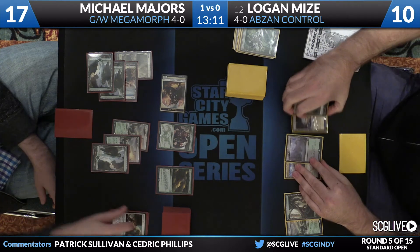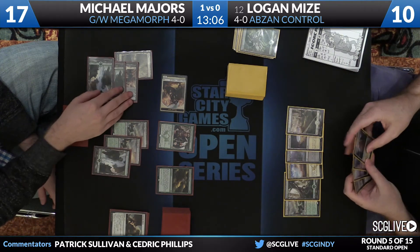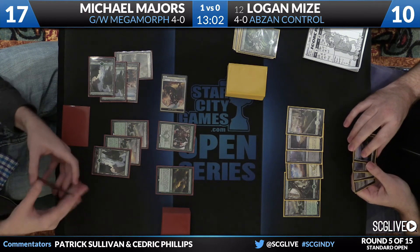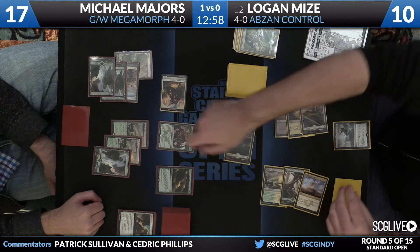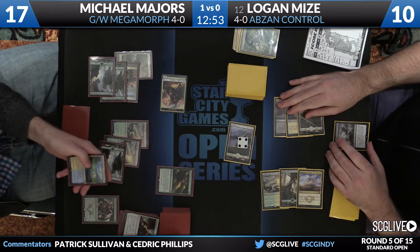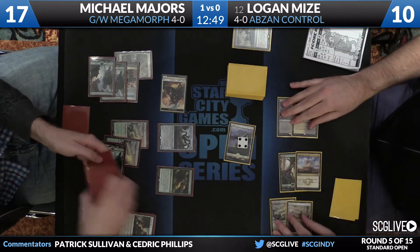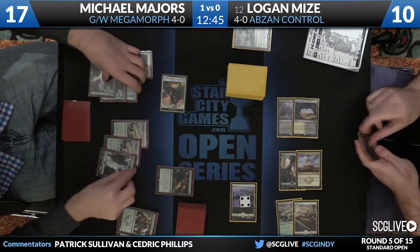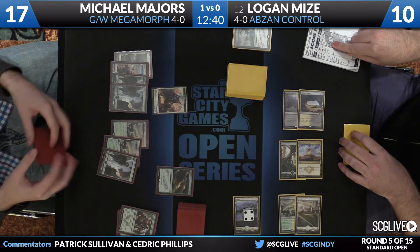Oh, you want to Awaken again? You got it — I'm going to blow that up too. Den Protector back my Valorous Stance. Play a little land destruction deck. Michael's got a sacrifice with Den Protector — how's the Hangarback Walker? Pretty good. Evolutionary Leap makes spot removal look like a joke — it's very, very bad. Valorous Stance is going in too.